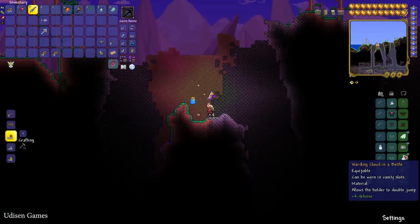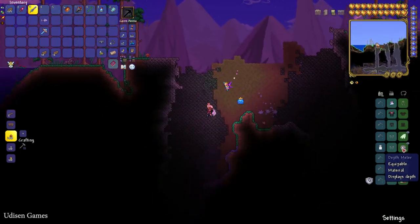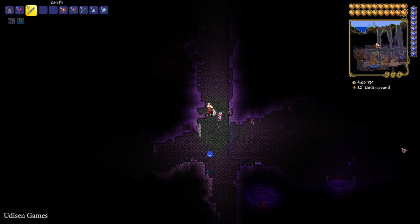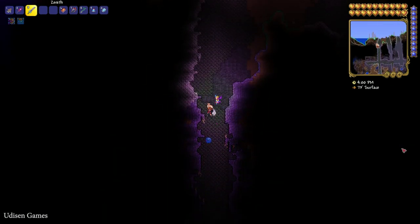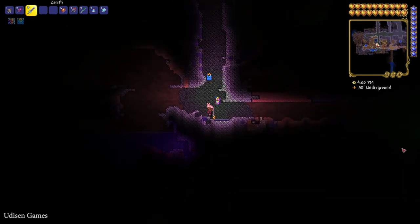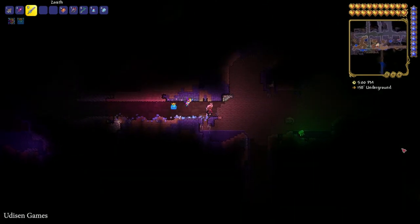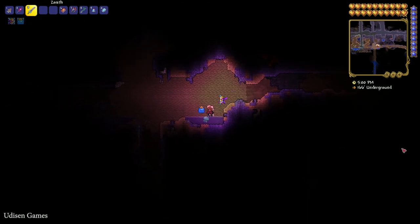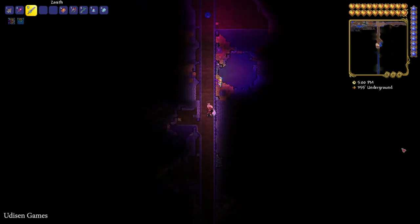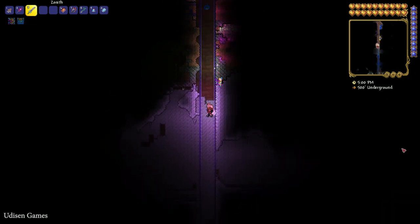I highly recommend using a depth meter — it is not required, but extremely useful because it shows you the layer. By default on the surface it shows the surface layer; under that is the underground layer; and below that is the cavern layer. Go into the Corruption or Crimson biome at the cavern layer, and kill different mobs there.